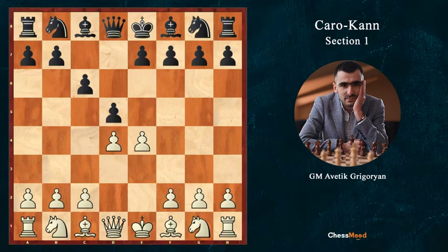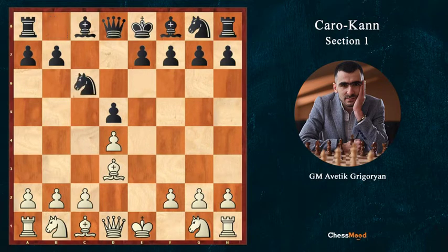Welcome to the first section where Black plays passively with the e6 move. Black plays here Nc6. I will explain why this is better than immediately going for e6. The move order is: Nc6, c3, Nf6.